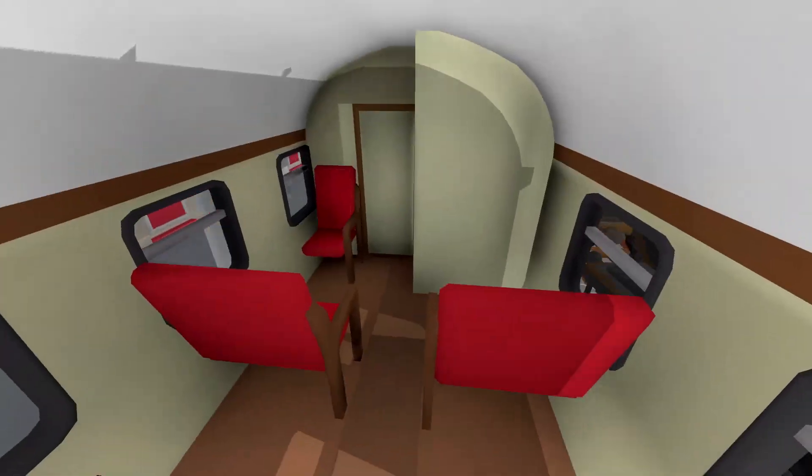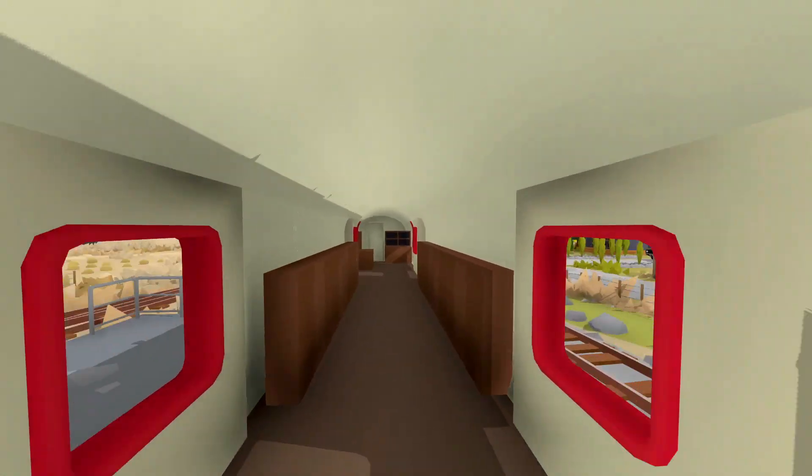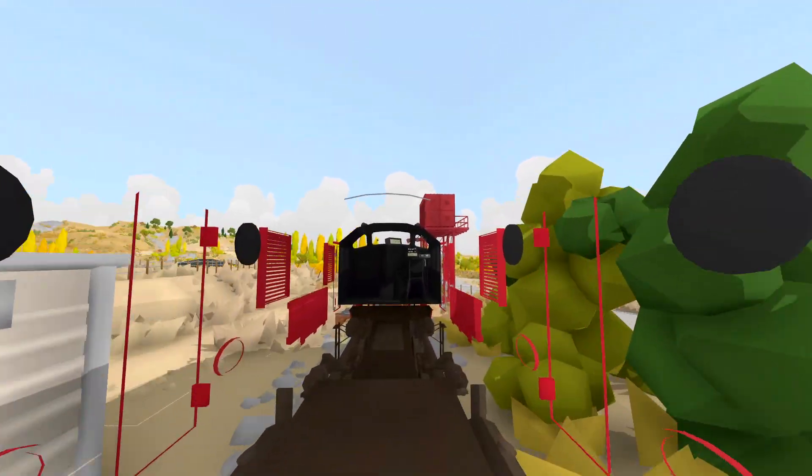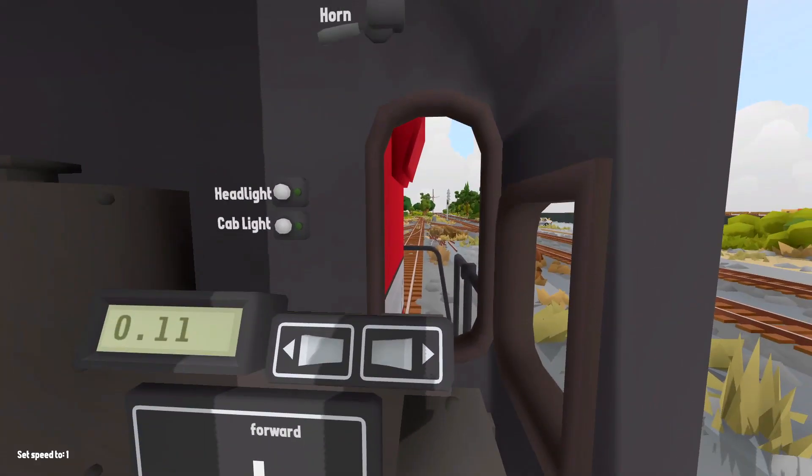Wait, can we actually go inside these carriages? Look at this - there's actually seats in here, that's really cool! If we go to the next one, there's also seats in this one too. That's pretty epic. This one looks like a mail one. And this is actually the locomotive - that's really cool!